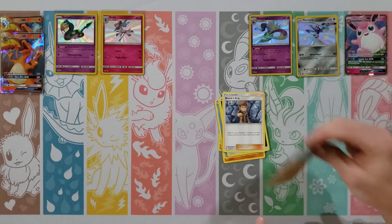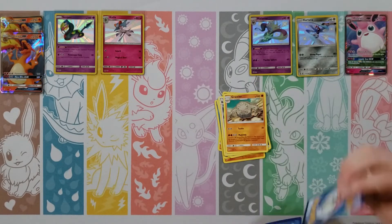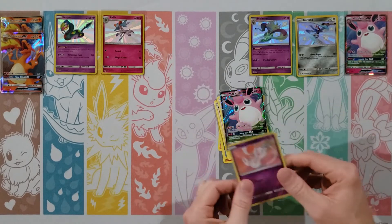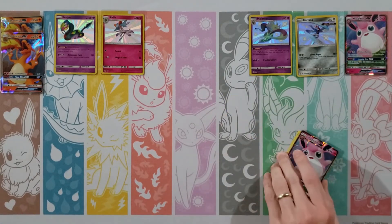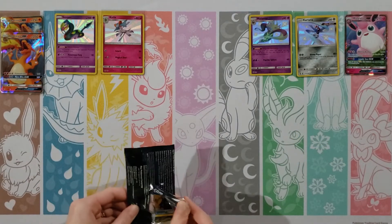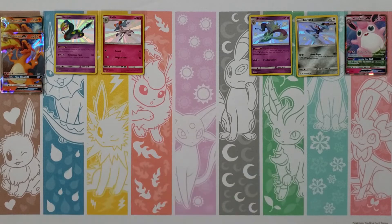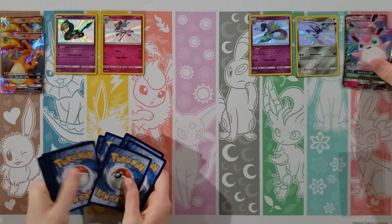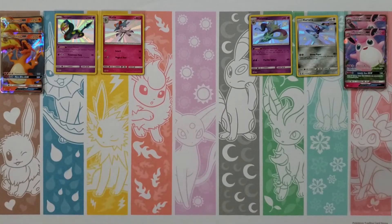Staryu, Slowpoke, Voltorb, Pikachu, Ekans, Metal Energy, Misty's Gym, Magmar, Charmeleon — oh, a Vaporeon holo — oh, a Kirlia! Another shiny for us. I do like this one. The Ralts line is a really cool shiny for sure. Four shinies on the board.